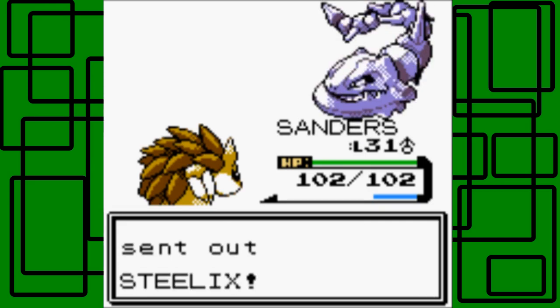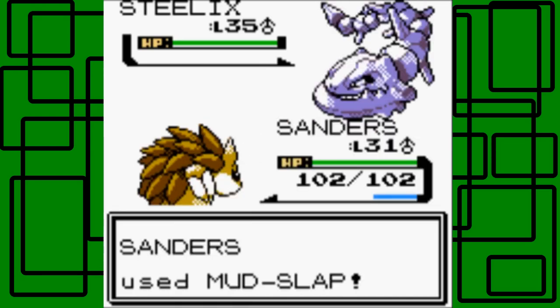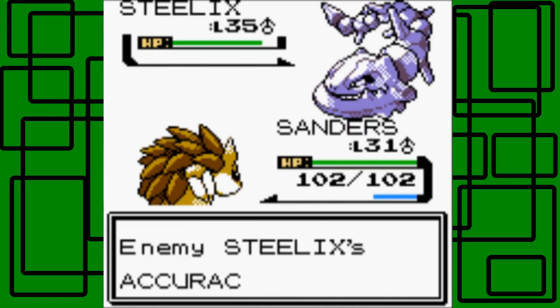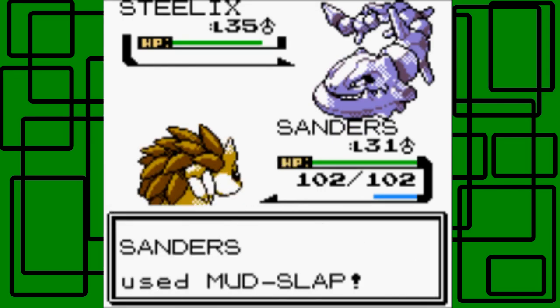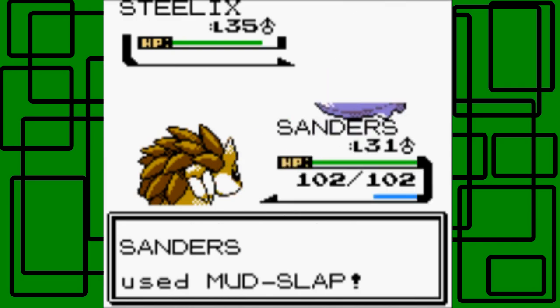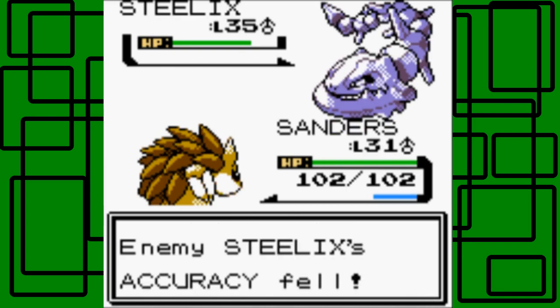Let's see how much a move does on Steelix just out of curiosity. The Steelix is level 35. I'm gonna lower its accuracy - that's good. Iron Tail! Let's definitely keep on just lowering its accuracy with Mud-Slap; Iron Tail has an accuracy of only 70. So yeah, let's use Mud-Slap to keep lowering its accuracy. Iron Tail again - good, it missed!